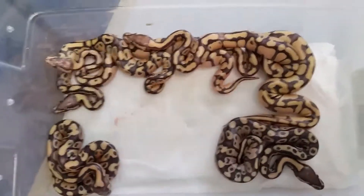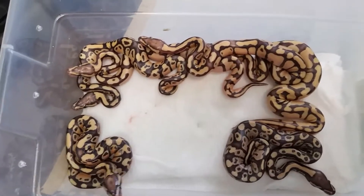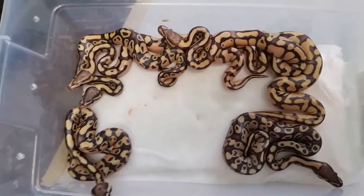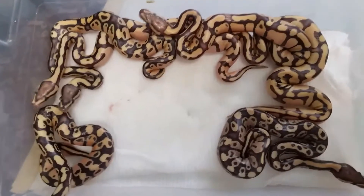Alright YouTube, this is clutch number eight. This was an orange dream enchi to a super fire female, and these guys pretty much hatched yesterday and they all came out today — most of them all came out today.